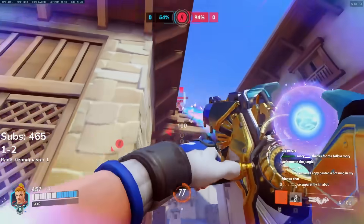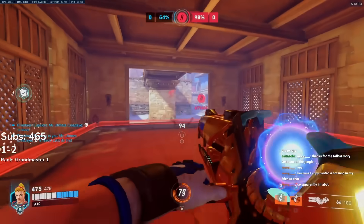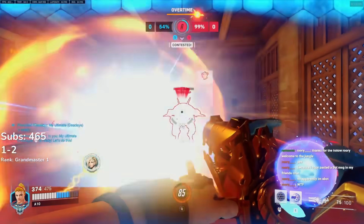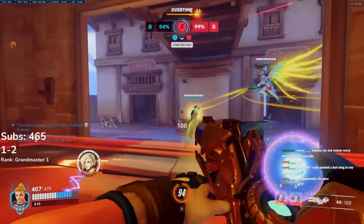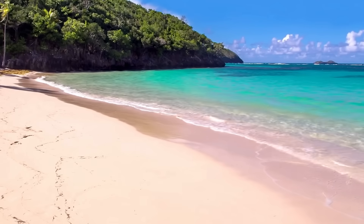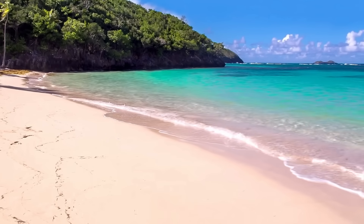They try to get a pick or find an angle the defending team isn't holding, then fall back around a corner, get their cooldowns, go back in. It's this back and forth — this ebb and flow — such as the waves on the beach. The wave goes in, the wave comes back. It's a very natural thing, as is the nature of Overwatch.